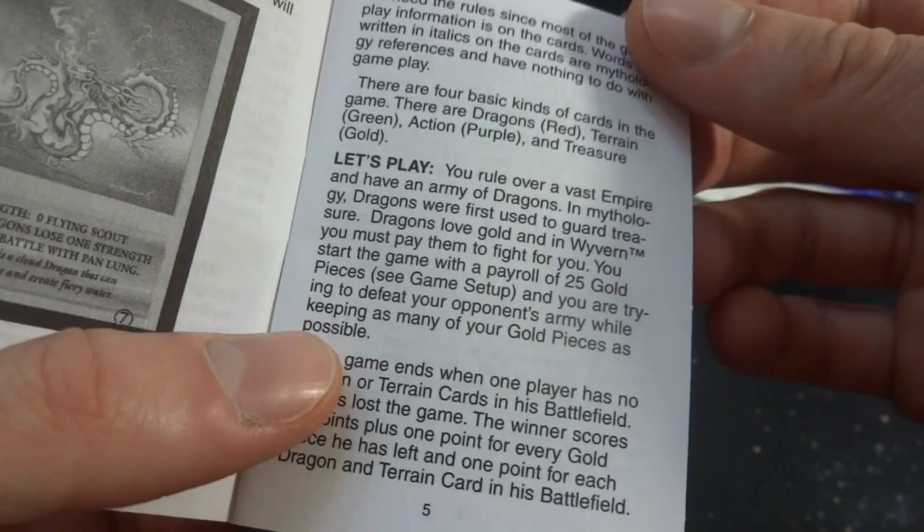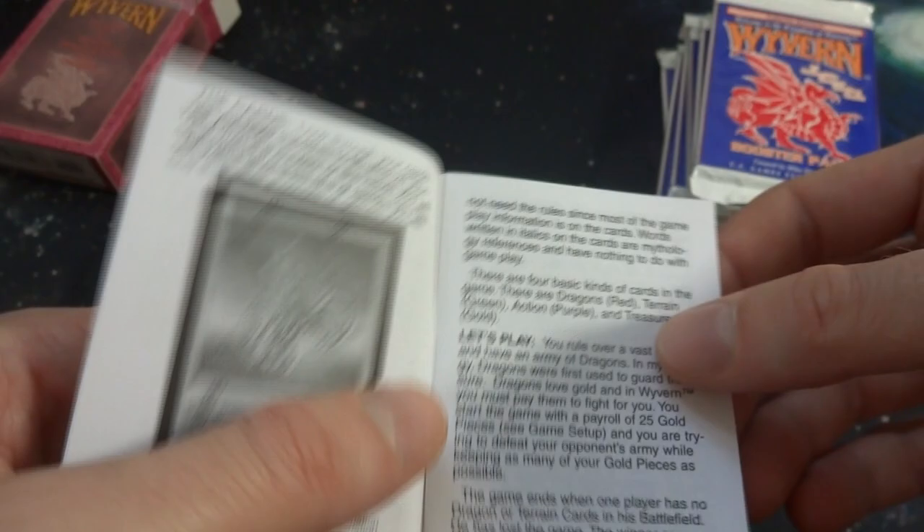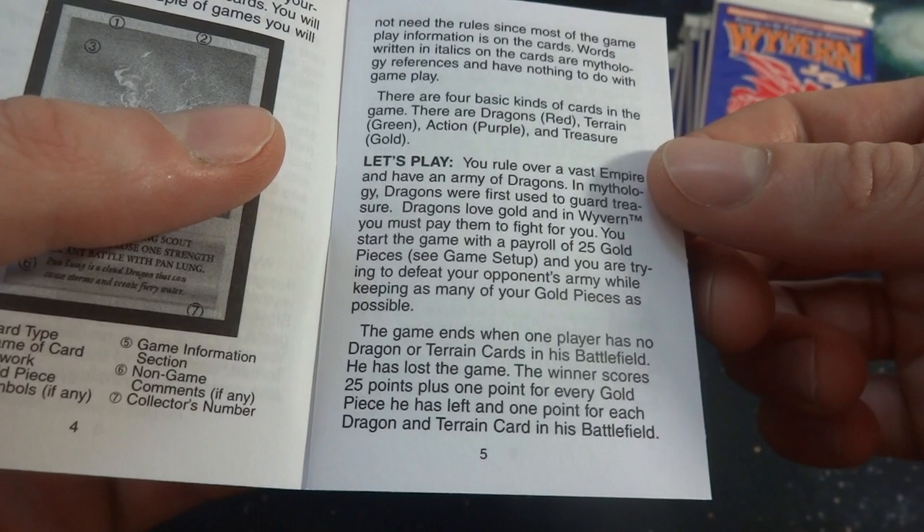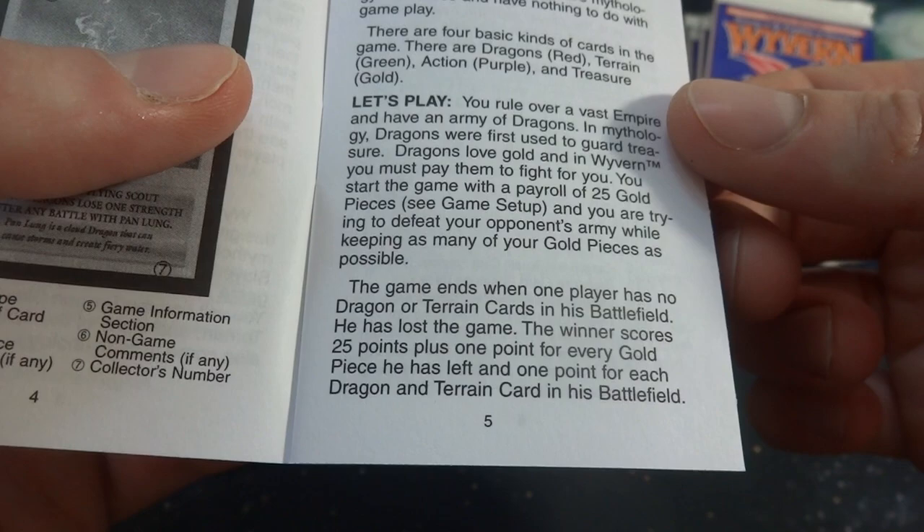The game ends when one player has no dragons or train cards in the battlefield — he has lost the game. The winner scores 25 points plus one point for every gold piece he has left, and one point for each dragon and train card in the battlefield. So you use your gold or life points or something like that to fight your opponents.